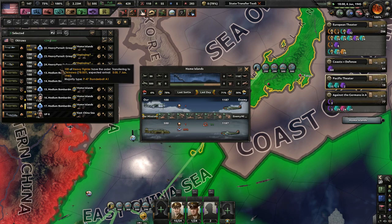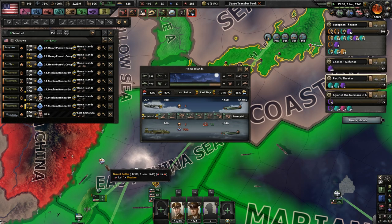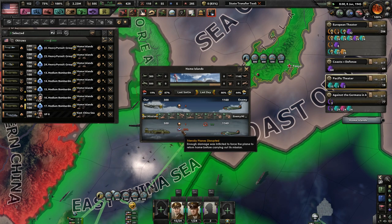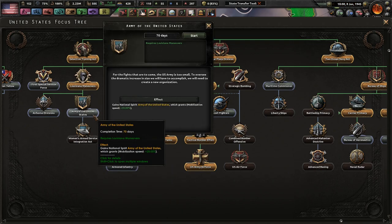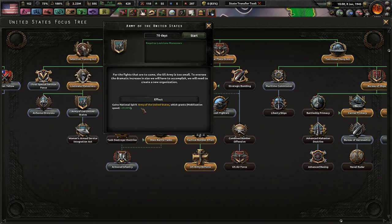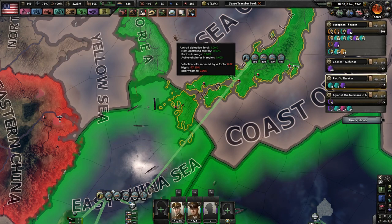Adding two more hundred would definitely help balance us out — they are scrambling 70% of our planes, which is kind of insane to think about. We even have better landing craft. Adding 200 more fighters should help. Armored Infantry. Let's get more mobilization speed, even though we are pretty much mobilized already. That'll probably give you manpower more quickly — it doesn't give you more manpower, it gives you manpower more quickly if you have more mobilization. So that opens up Women's Armed Service Integration Act when we need it, when we go to war with the Axis.